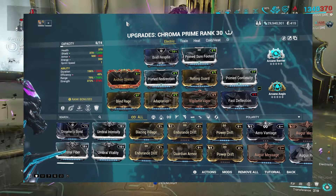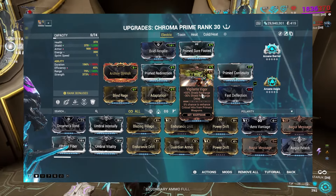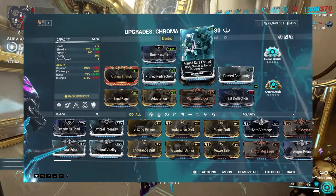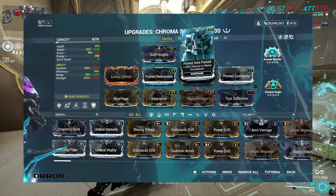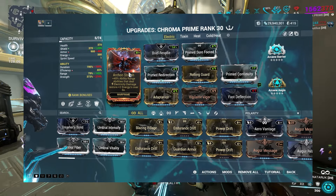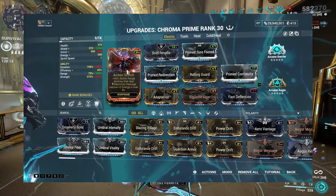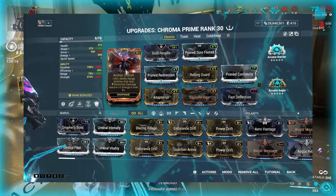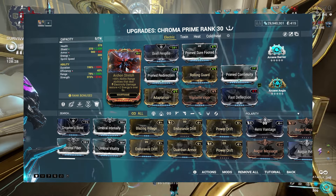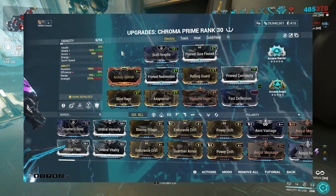For the Electric Chroma build, we're using Pillage. For shields: Proof Defier, Arcane Barrier, Arcane Aegis, Prime Redirection, Fast Deflection, and Vigilante Vigor for a huge amount of shield recharge speed. Rolling Guard for iframes and Adaptation to stack with the natural damage reduction from shields. Prime Sure Footed for no knockdowns. Prime Continuity for duration, Blind Rage for strength, and Archon Stretch — which not only helps stun enemies and use Pillage from further away, but since we're constantly doing electricity damage it also procs, giving us a lot of energy regen. However, this isn't enough to keep you sustained energy wise, so this build wants Zenurik if you want to be spamming abilities to shield gate properly.